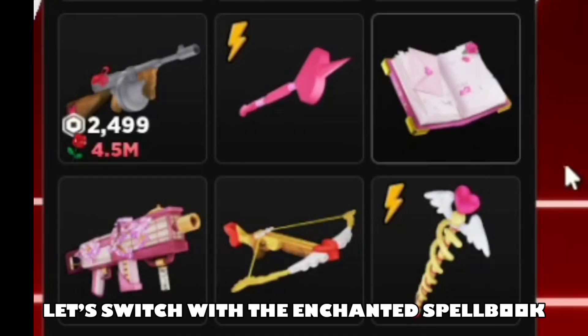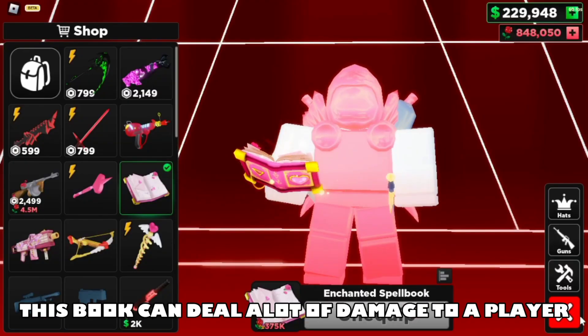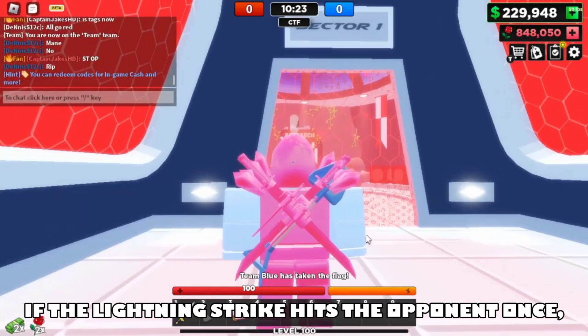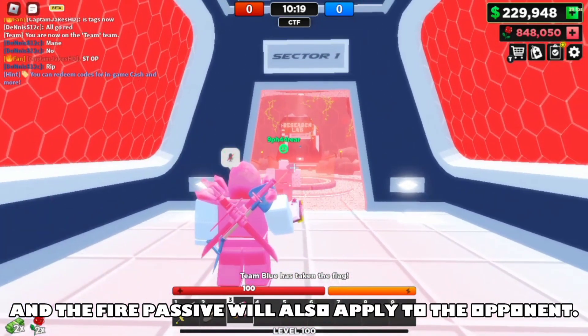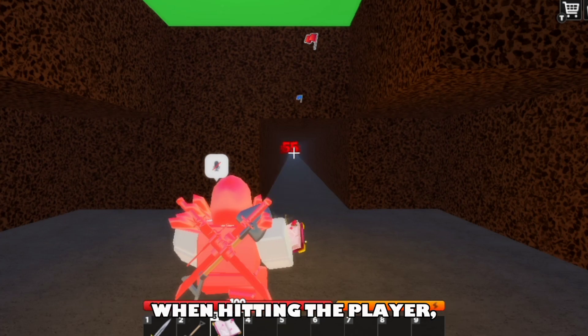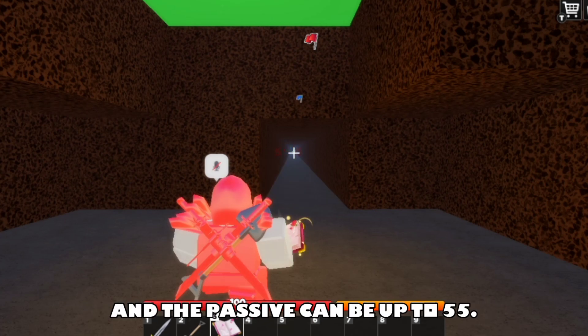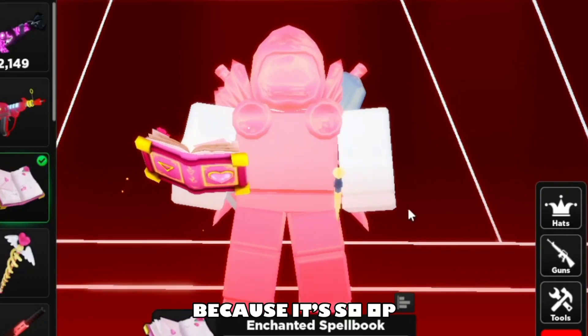Let's switch to the Enchanted Spellbook. This book can deal a lot of damage to a player if the lightning strike hits the opponent — the spear passive will also apply to the opponent. The strike can deal up to 15 damage when hitting the player, and the passive can be up to 55. I'm gonna rate it 10 out of 10 because it's so OP.